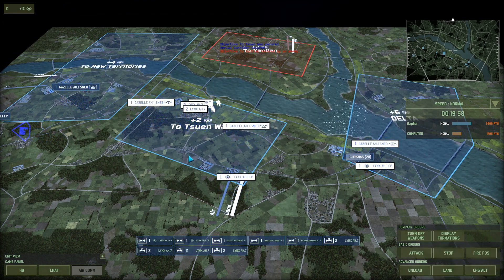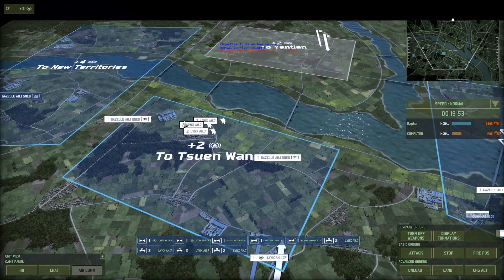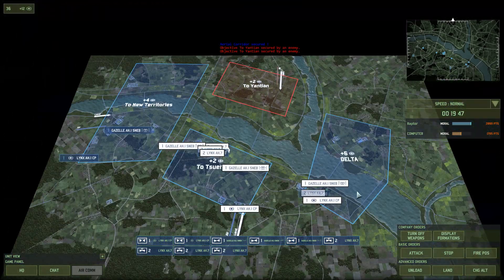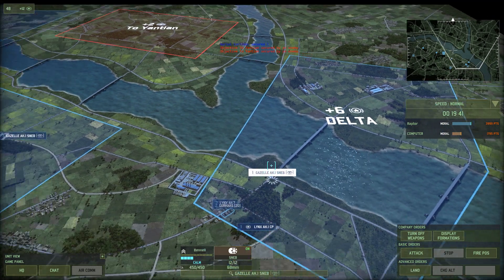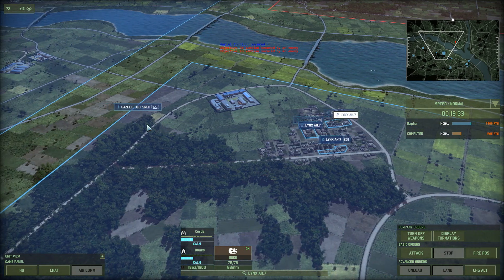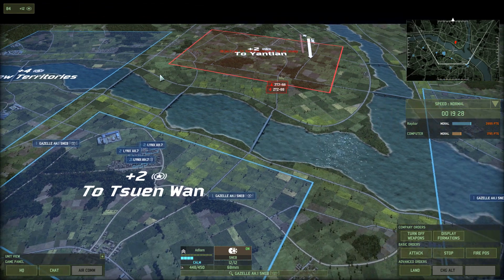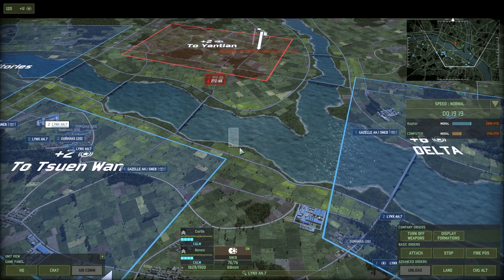Let's get our troops deployed. We'll use these AH-7s as a kind of mobile strike force — we can move them anywhere we need on the battlefield at any time. Gurkhas are set, Gazelles are ready, Snebs are ready. These troops are deployed and we're shooting for the stars. Let's move our recon up a little bit and see where they're rolling. Looks like they're going to come down the main highway, and we'll have a little present waiting for them — a Margaret Thatcher Pimp Smack.